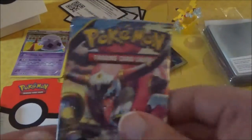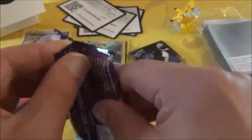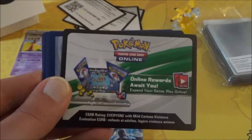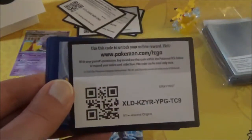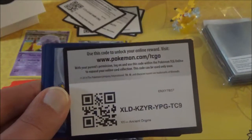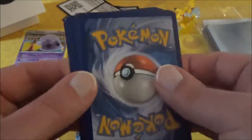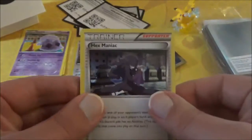Alright, I'll sleeve him up in just a sec. There we go, all nice and sleeved. Ancient Origins. By the way, the white back card on the back of the code card — I think that's common for all the sets leading up to, I'm thinking, Breakpoint or Breakthrough or something like that. I'm not sure, but here's the code. And we have a Hex Maniac to start us off.